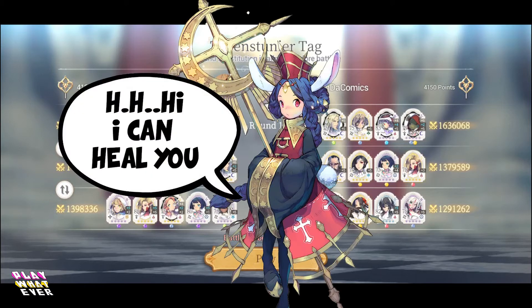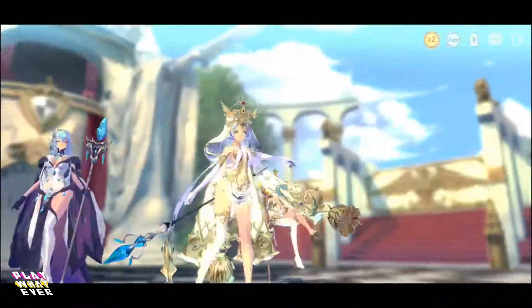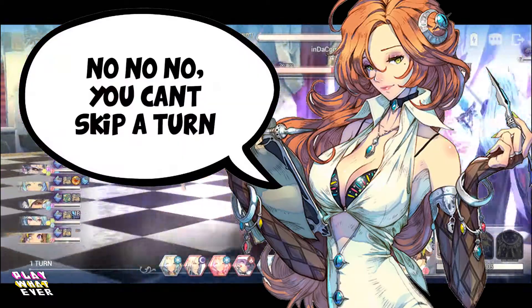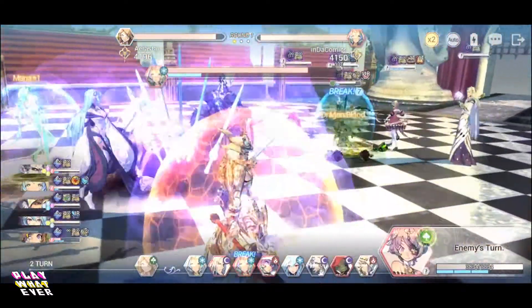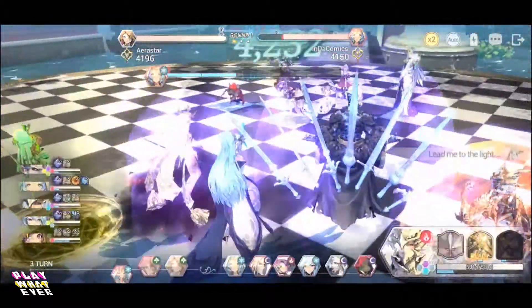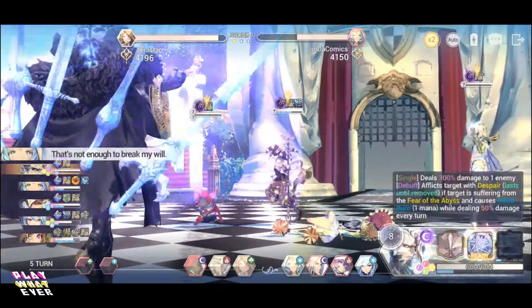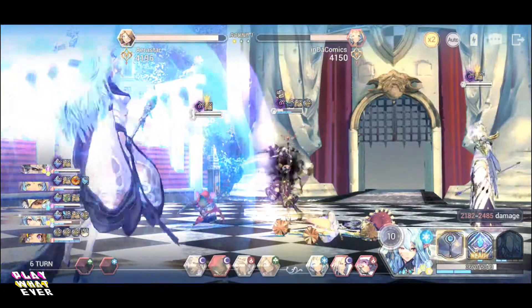Healers or buffers are good to have in your team not only because of the benefits they offer in healing, but for the extra non-attack turn you have so you can delay in certain situations. There is no skip option in Exos Heroes — your hero must execute a skill upon their turn. So if you're up against heroes with passives that can harm your heroes from receiving damage, it's best to have a unit that can stall a turn for you. Remember that a turn counts on your side as well as your enemies' side when it comes to any kind of buffs or debuffs.